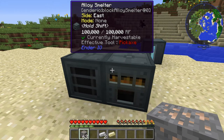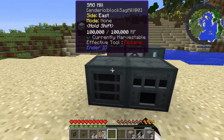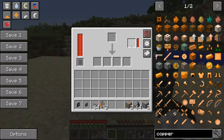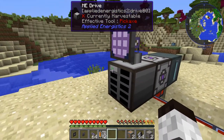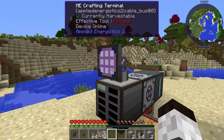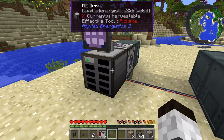Now, what happens if we want to put it into an ME system? I've cleared out both machines, and I've set up an energy acceptor along with a drive with just a 1k card and a crafting grid. That's a typical storage setup you would use with a system.